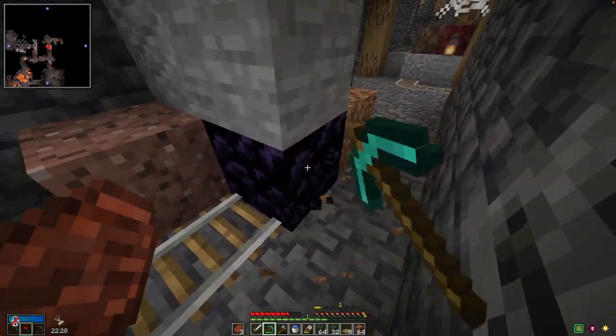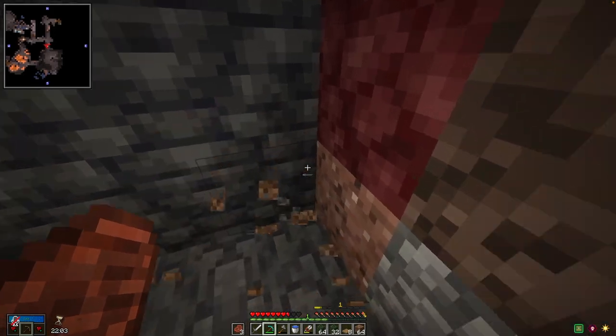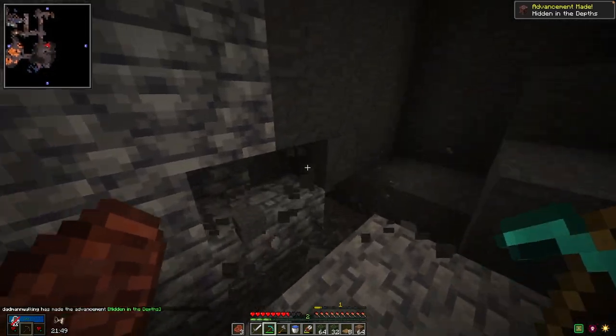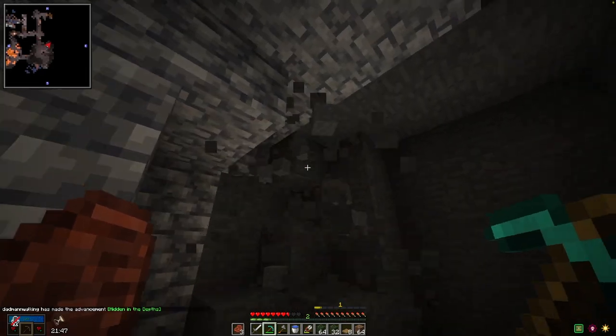I don't want to waste it. Compressed dirt, ancient debris, redstone, and we'll go ahead and mine out some of this vault stone as well.